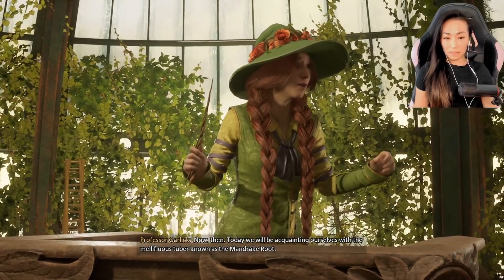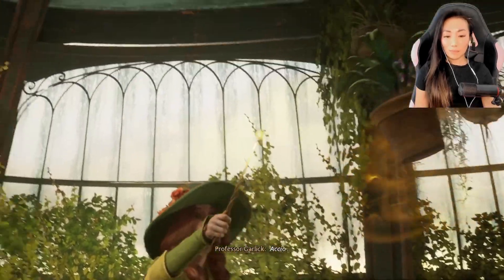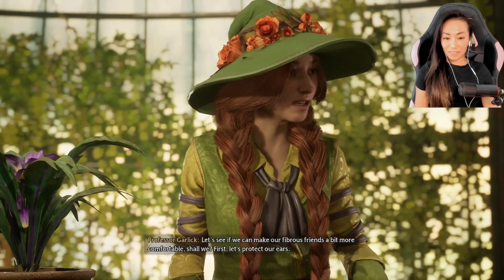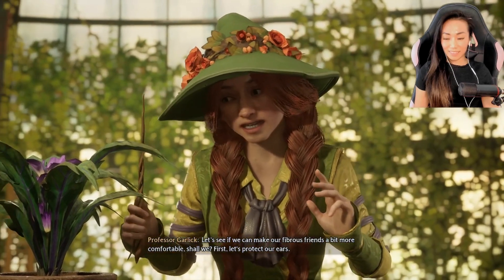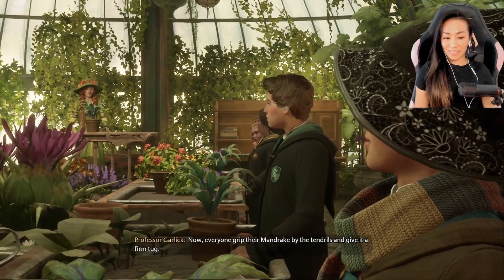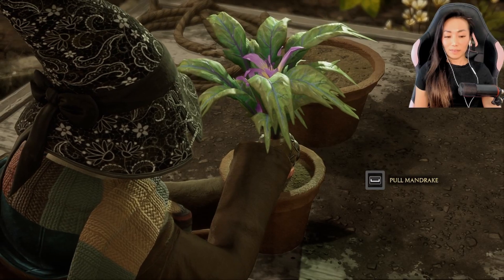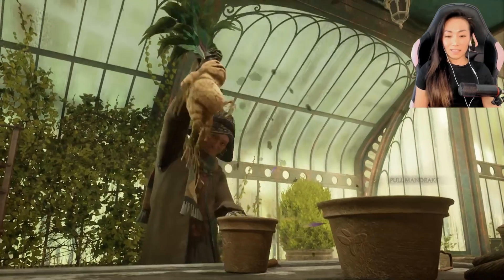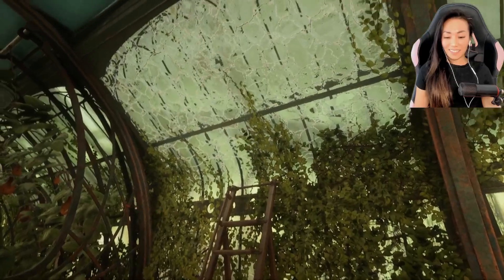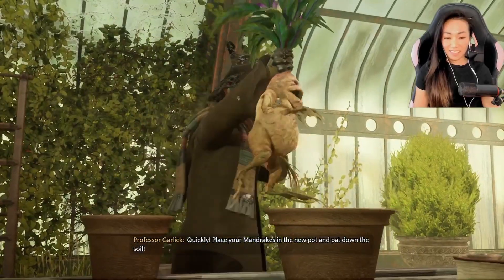Today we will be acquainting ourselves with the mellifluous tuber known as the mandrake root. Accio. Let's see if we can't make our fibrous friends a bit more comfortable. First, let's protect our ears — oh yeah, they scream. Now, everyone, grip the mandrake by the tendrils and give it a firm tug. Quickly! Place your mandrake in the new pot and cut down the sorrows!